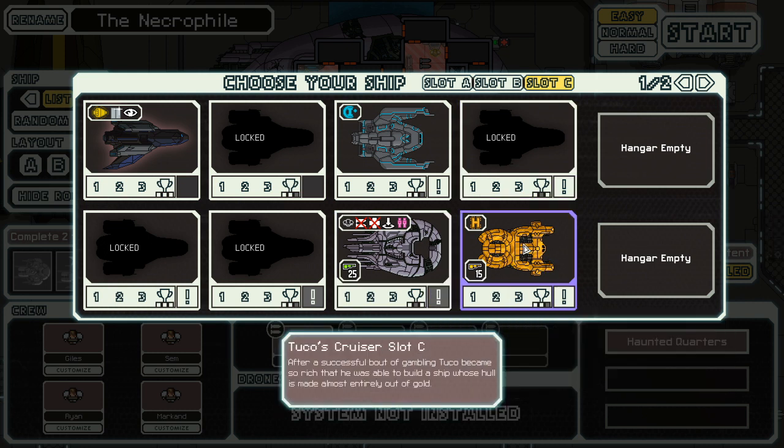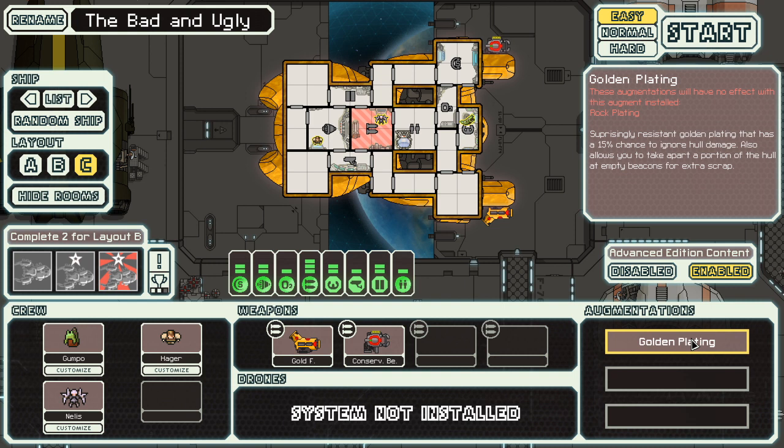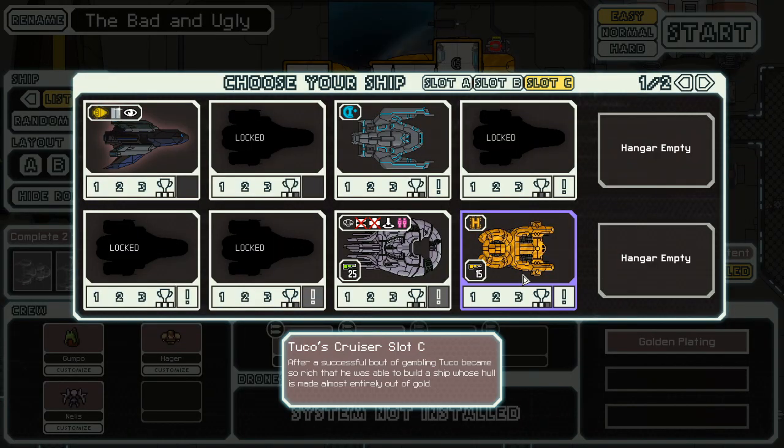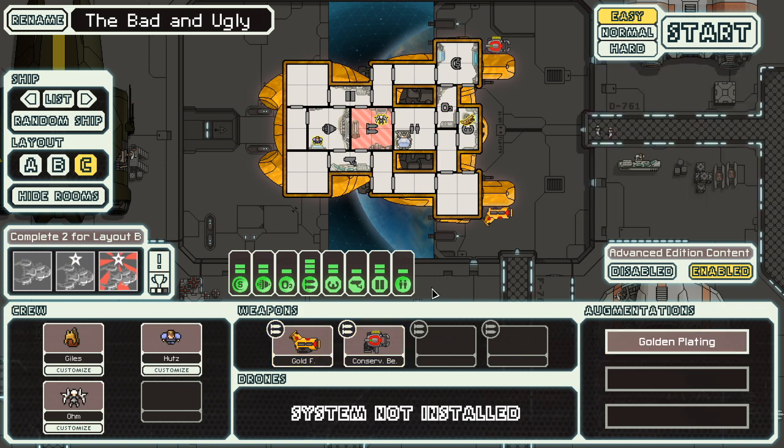Tucko's Cruiser Slot C. After a successful bout of gambling, Tucko became so rich that he was able to build a ship whose hull is made entirely out of gold. He also has a gold flat gun — a modified flat gun that fires literal chunks of gold. We also get a conservative beam which uses no power, and gold plating, which is rock plating with a 15% chance of ignoring hull damage. You can also take the hull apart to get money, because our hull is made of gold. Though we only have 15 health. I do want to shoot people with gold — that seems really neat.